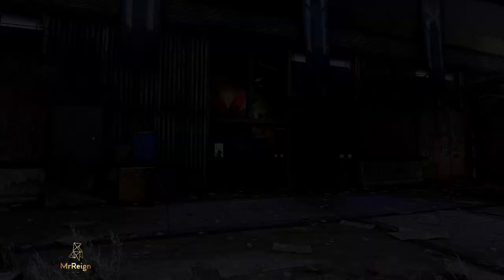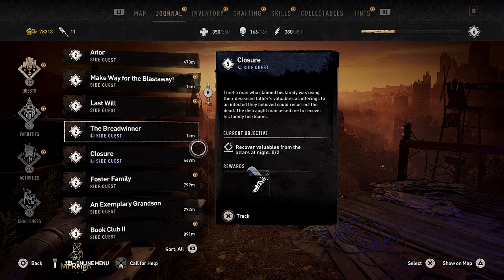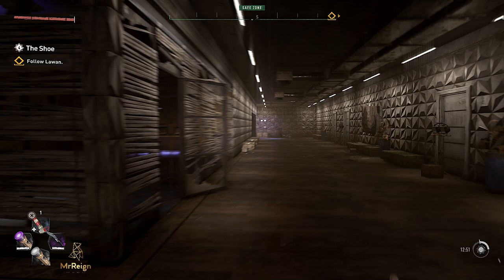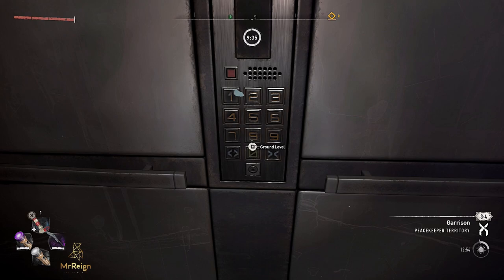Hi guys, Mr. Rain here. In this video I'm going to show you how to get to the developer room. In there you're going to grab the Korek charm and the Left Finger of Glover, which will give you a very cool accessory. To make this easier, finish the broadcast story quest — this gives you access to the elevators all the way to the top. Recommended weaponry: at least one ranged weapon, a throwing knife, crossbow, or bow, as well as the grapple hook, which helps on your descent.